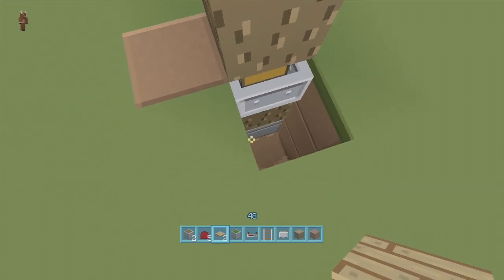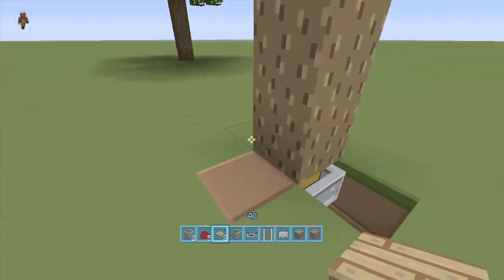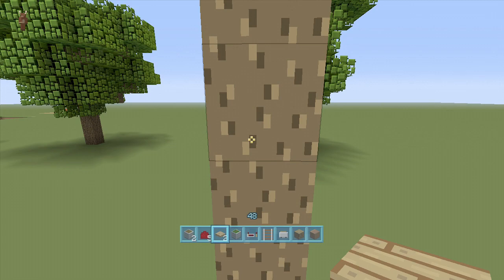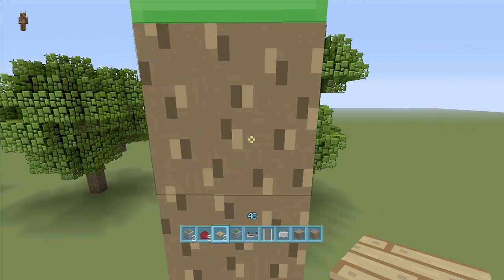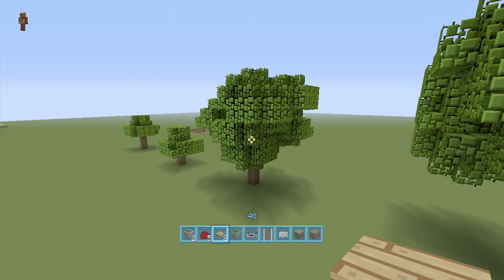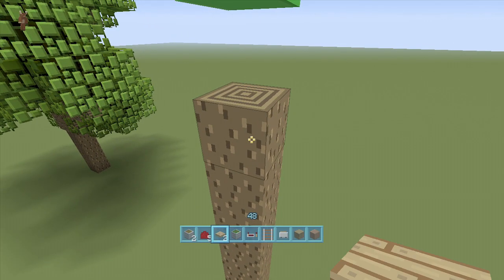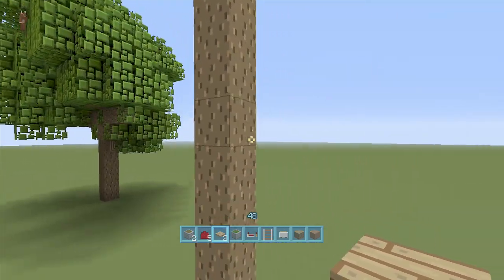A piston can only push up to 12 blocks. So for this big tree, we're going to be going up at least 12 blocks to the top and put our piston in there facing downwards. Let's count: one, two, three, four, five, six, seven, eight, nine, ten, eleven, twelve — right here is where our piston is going to be. For a smaller tree I only went up eight blocks, but since this one's huge I'm going up 12. You can go down if your tree is shorter, but you cannot go higher than 12.